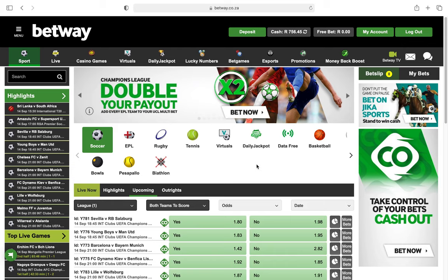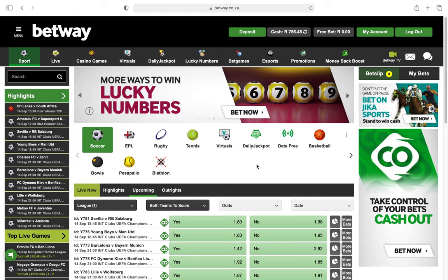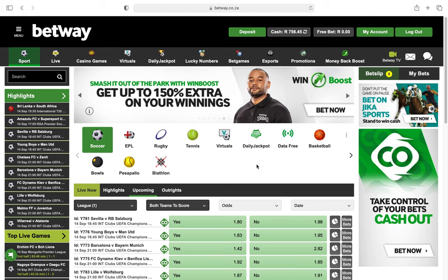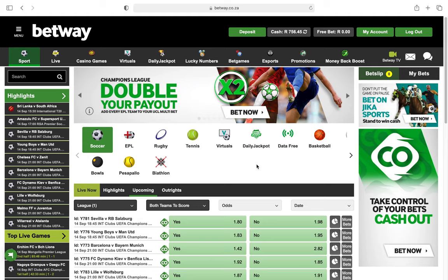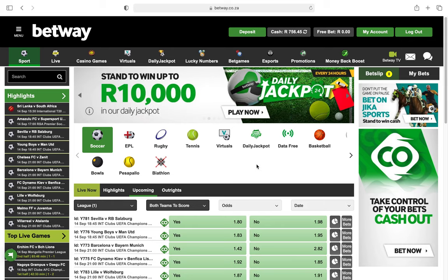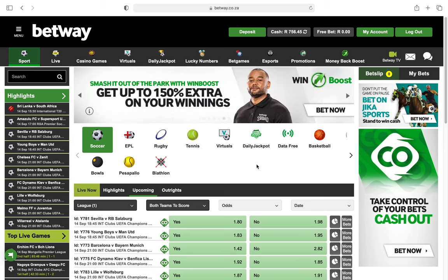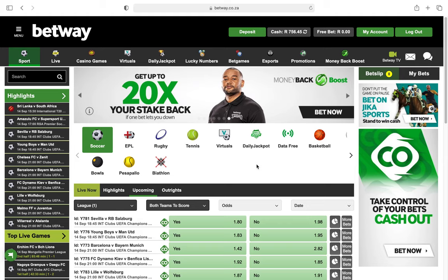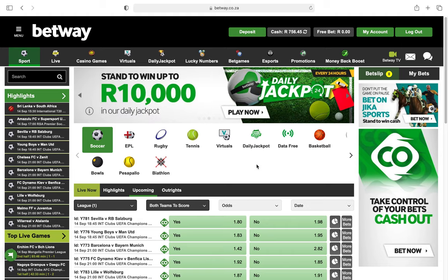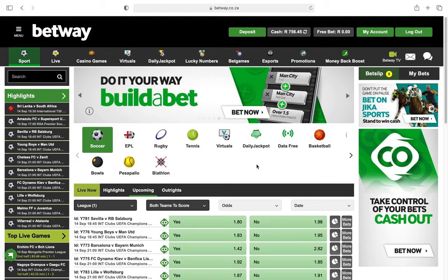Welcome to another Betway tutorial where I give tips on how to win Betway bets. In this video I'm going to show you how to play the combos option on Betway. The combos option lets you play two possibilities or two outcomes in a match on one odd, combining them into a single odd. This minimizes the risk but increases the outcome for you, because the combined odd is higher than when you play a single option.